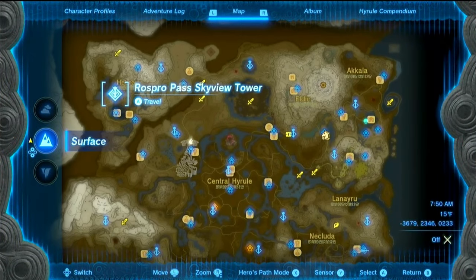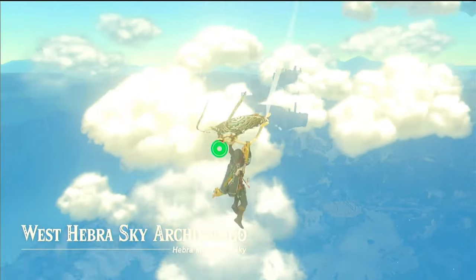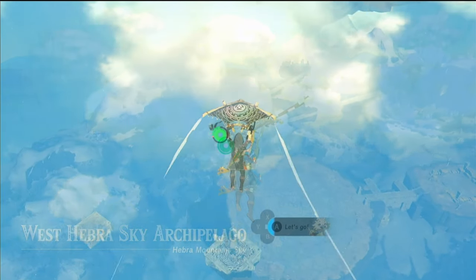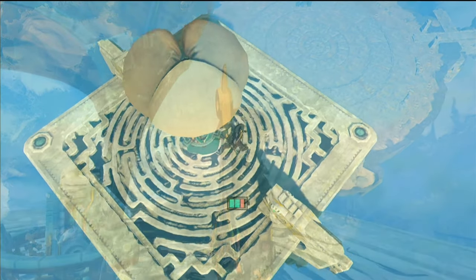We'll kick things off by launching from the Rospro Pass Skyview Tower. Once you hit the peak, do a half turn to the west. You'll spot a bunch of small islands. Among them, there's a floating platform with a balloon attached to it. Flip on the flame emitter and ride it up.